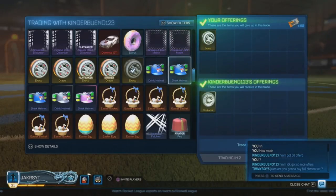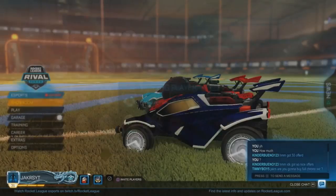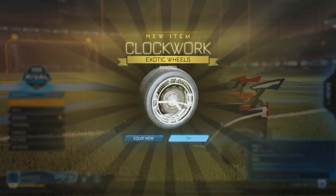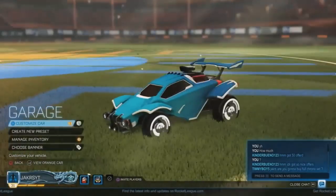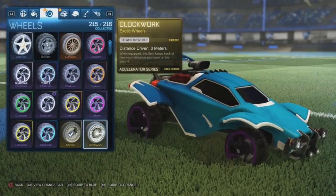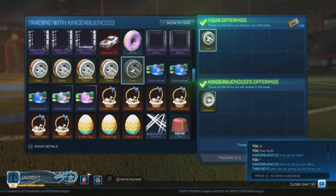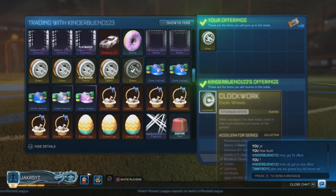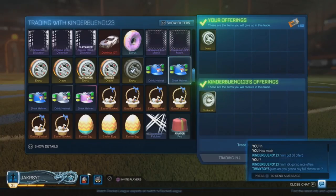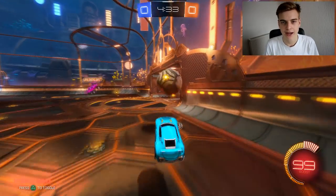Now onto the bigger trades — this is for the Clockwork titanium white, which are literally my favorite. They look so good. I paid 50 keys plus a black Dracos add, which I bought from PickAPixel and sell for about 12 to 15 keys, so it's roughly a 62-key trade. I've already had offers of around 80 keys for these wheels, so I feel like it was a good pickup.